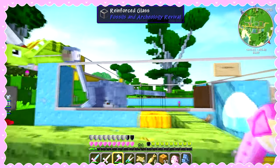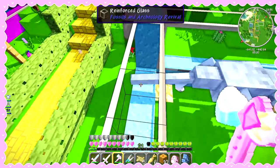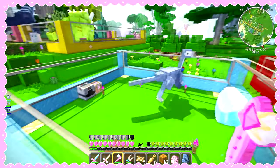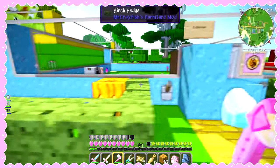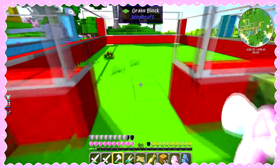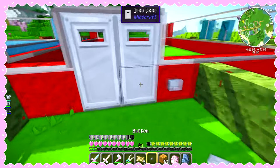Oh my gosh, you grew so much! Milky, why are you so big?! Look at him running — I should have made this area a little bigger. Maybe I can expand it to the back since he seems to love running. I wonder if I can get another one because he looks so cute — I think he needs a pal. What do you guys think? Leave it in the comments. I have one door left but I'll leave that for another time.